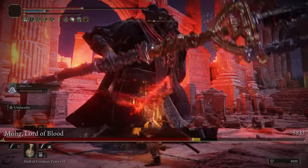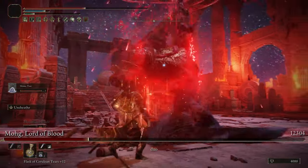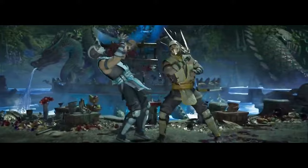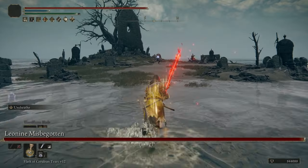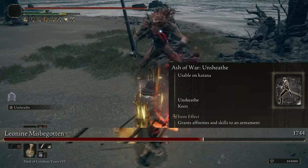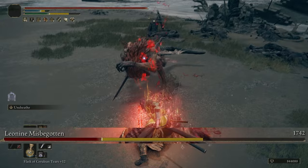Now for the Ash of War, this is going to be completely up to you, because he has a ton of special attacks he does and I couldn't find one that stands out amongst the rest. I'll still give you a few really solid options though. Like using Unsheath will give you a ton of damage in an instance, and it just looks extremely cool — something I use quite often with a lot of builds.